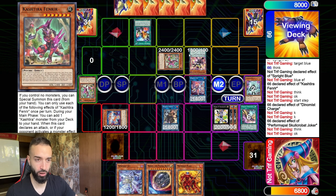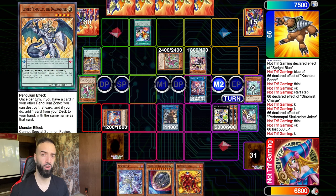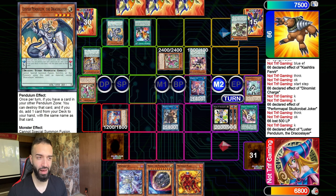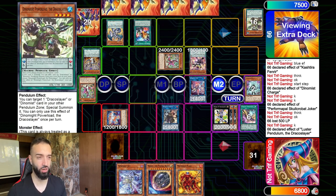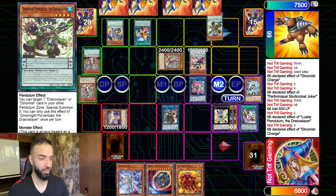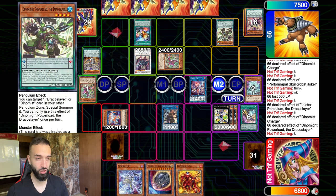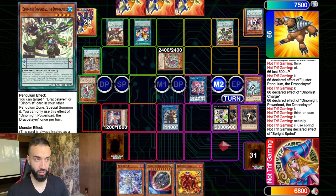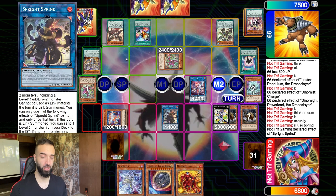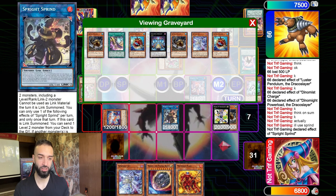He summons a Joker. At this point you're probably still thinking, 'Trip, what are you doing?' But pay close attention, because what I'm going to show you right here is 19 interruptions. I'm literally just letting him play. When he goes into Ignister, I'm going to bounce it with Sprite Sprint — this is the beauty of Sprite Sprint and Mannequin Cat.